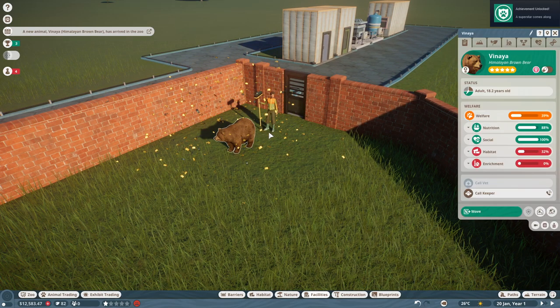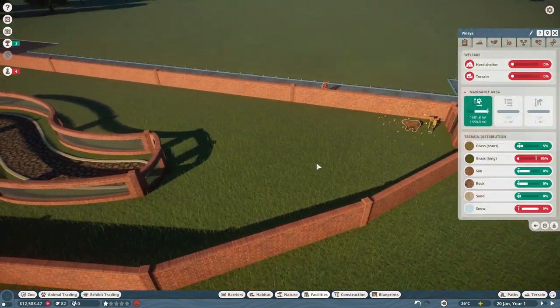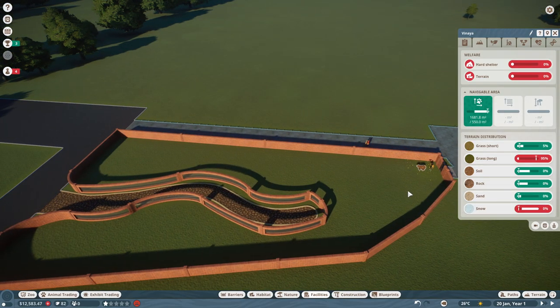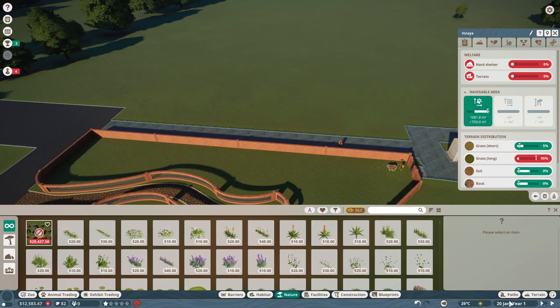Here is our Himalayan bear, Vinaya. Let's see what she needs. She wants no more long grass — she wants snow! Which means I'm going to need coolers for the area to get the temperature down. Let me go into terrain settings and figure this out.